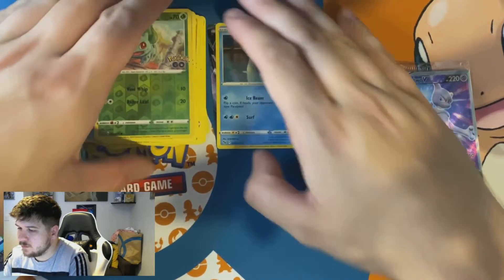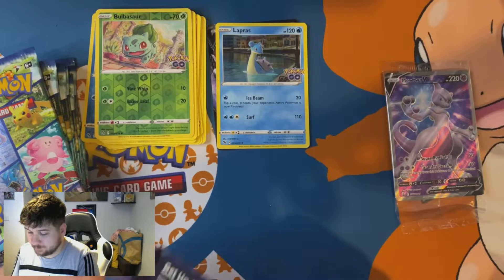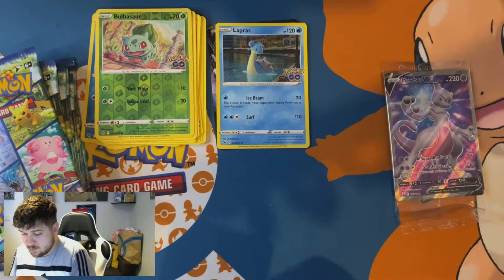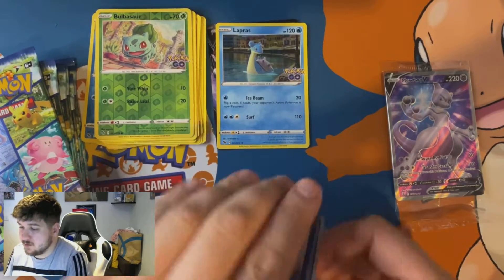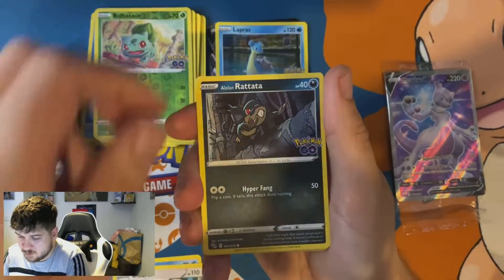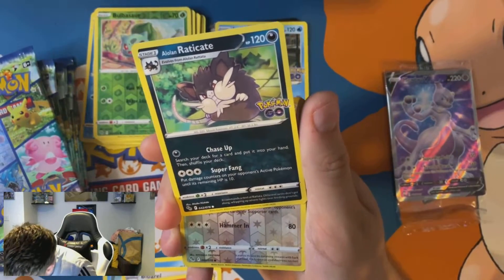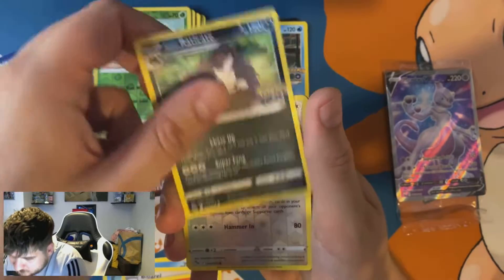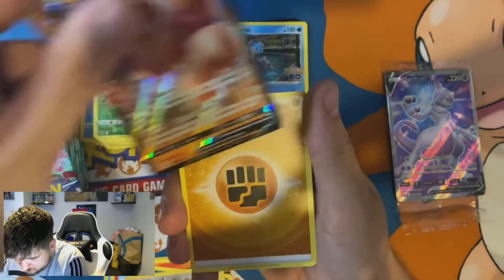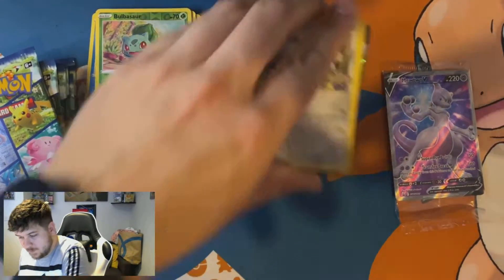Pack three starting with a Squirtle. Squirtle, Smeargle, Alolan Rattata, Nidoran — oh yeah, that looks a bit off. We have these already, and that, and that. These pulls are rough for me — I've watched a few videos where they're not that bad, but for me they're rough, can't lie.